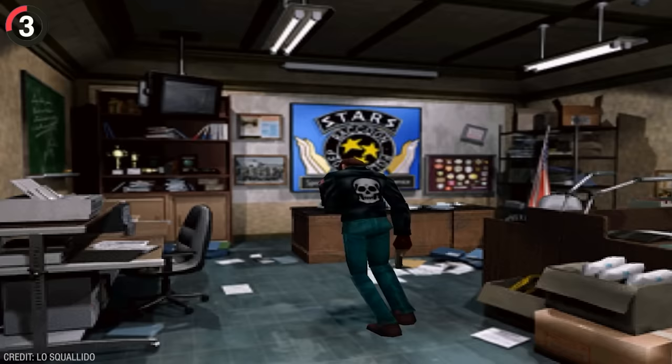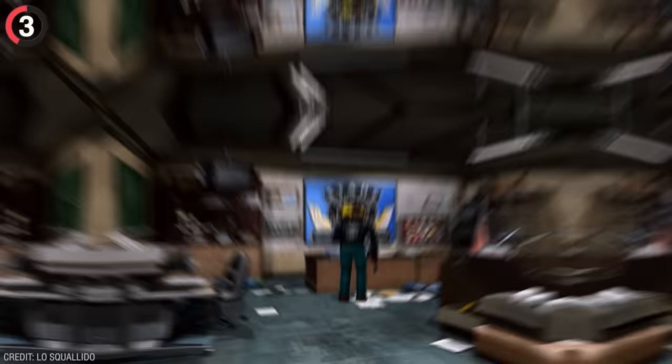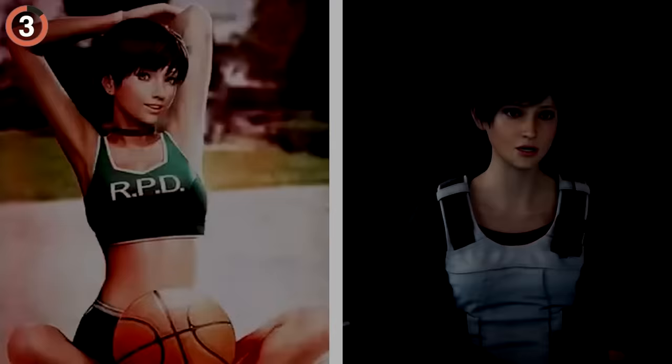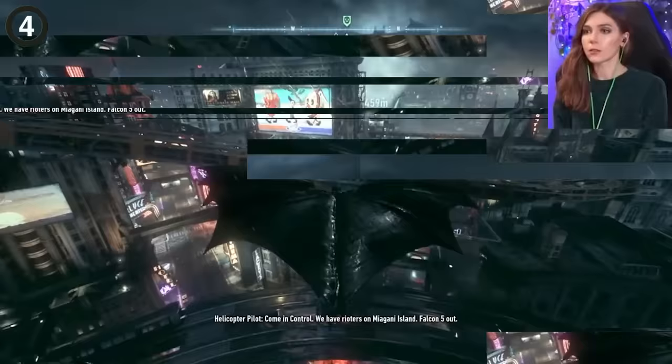There's one room in Resident Evil 2 which feels like it wasn't meant to be found at all. In the original game you could investigate Wesker's desk and it simply tells you that it's trashed. It says this every time you click it and most people move on, but for some reason anyone who searched the desk 50 times got a different result. You'd find a roll of film in the drawer and if taken to the dark room you'd see a photo of Rebecca in sportswear. Yeah, kinda weird.